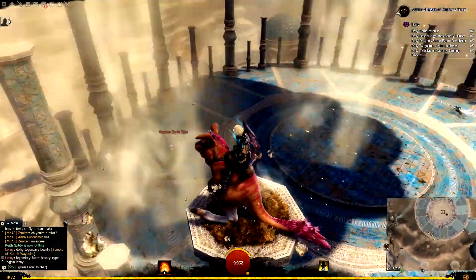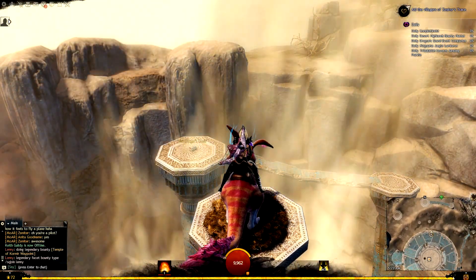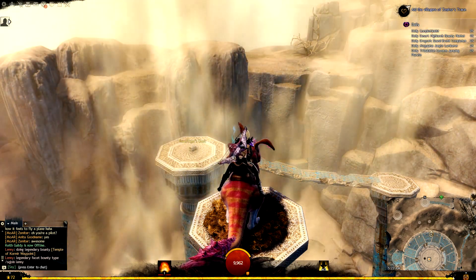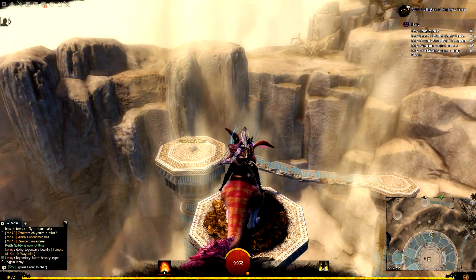There we go — this is the Dusty Coastal Griffin Egg. Now we're actually heading back to the first egg area again to get the last one.